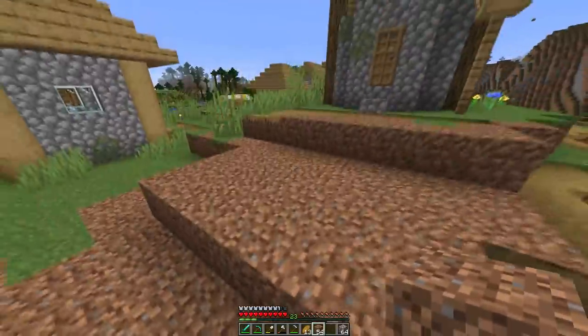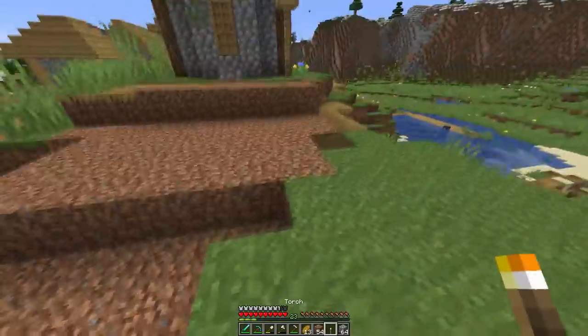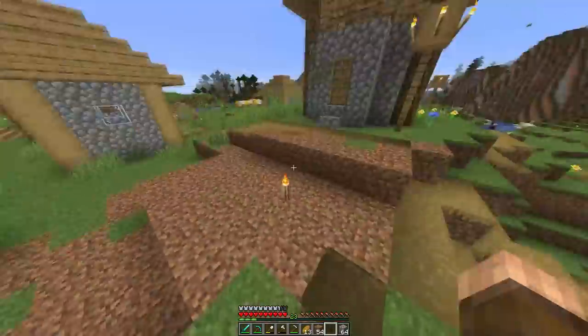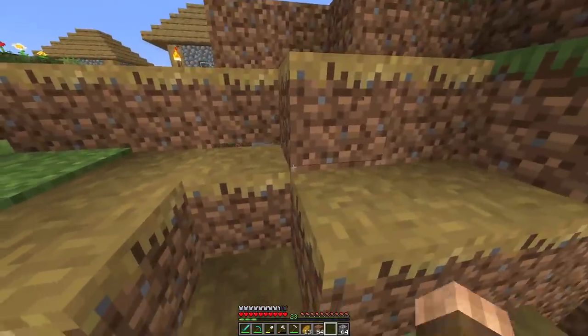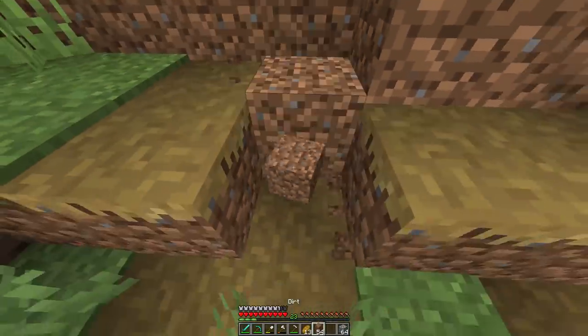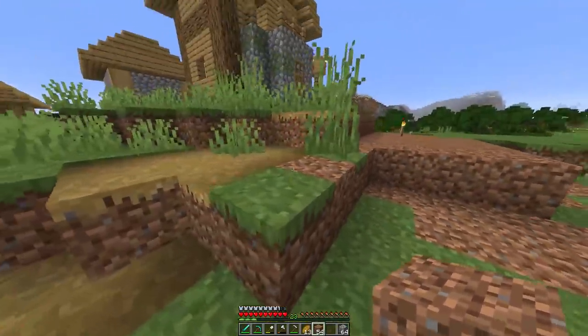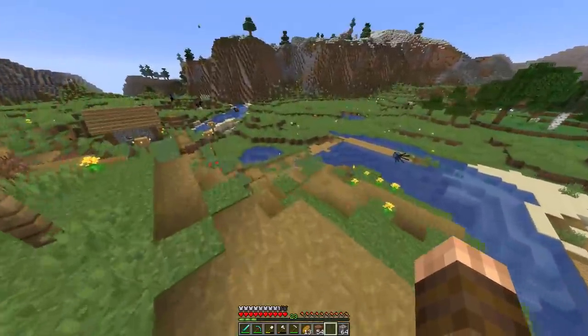I think that looks fine. I'm just gonna leave this torch right in the middle of it to make sure that grass starts growing. I think that'll look fine. I forgot that the path block is shorter. Okay, I think that looks good. Now we have to decorate the cave entrance. I'm not entirely sure if I have everything I need or fully know what I want to do.